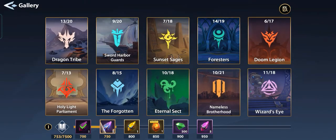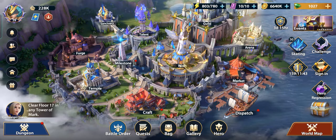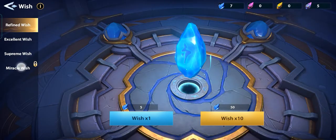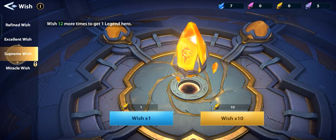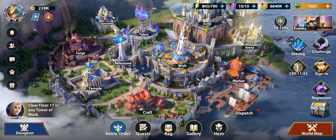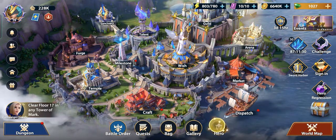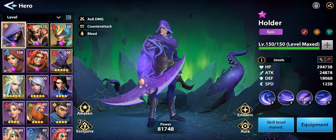How about the gallery? Oh, we got five. We'll use them all. Oh, the Miracle Wish is already locked unfortunately — we'll just save that. Let's go to our heroes and give the crafted equipment to them.